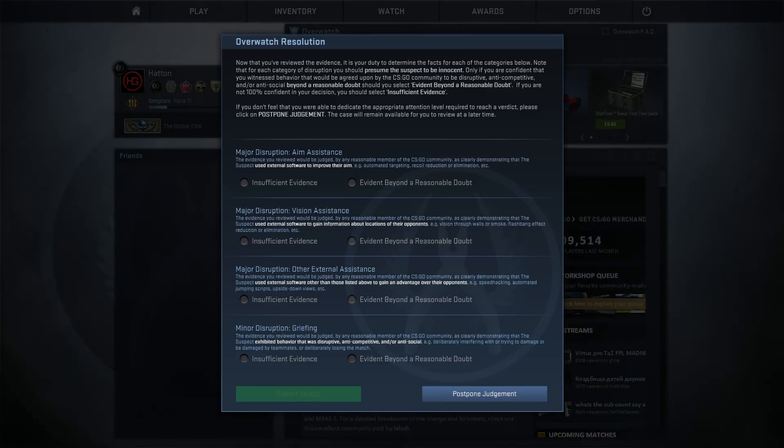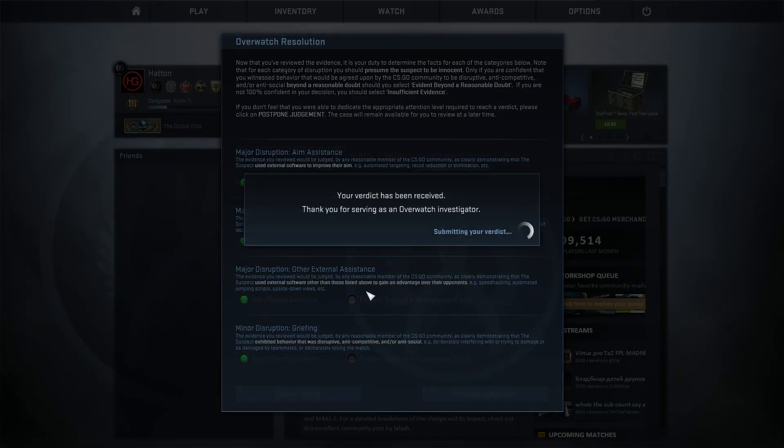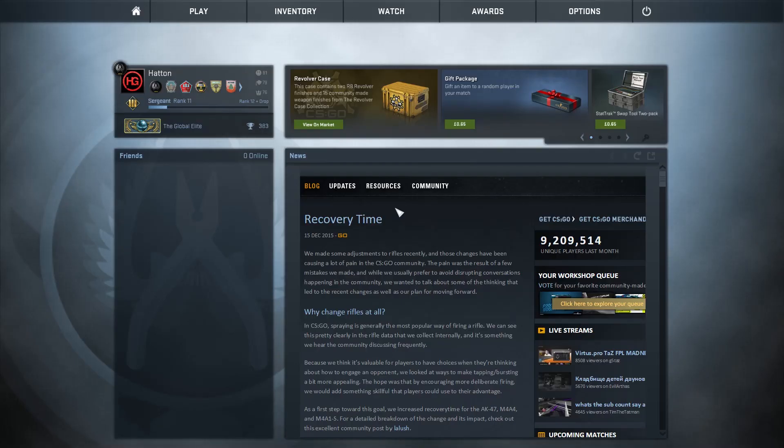That is the end of this Overwatch case. I'm going to say this was an easy one. This guy was in no way cheating — no war hacking, no aim assistance, nothing. Not even griefing. What a way to end it getting knifed. So this guy is clean and he is good to go. I hope you enjoyed this episode of Overwatch, guys. If you want to see more let me know, leave a like and a comment, and I'll see you next time. Peace.